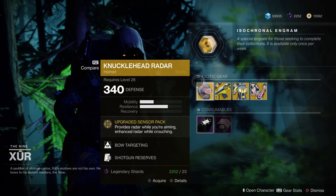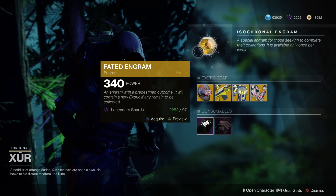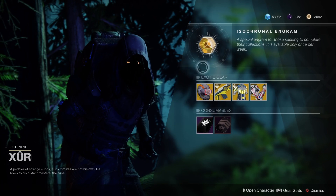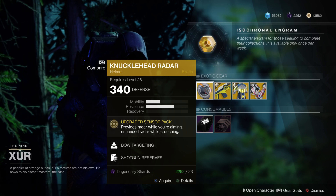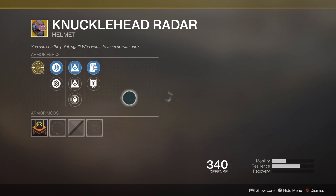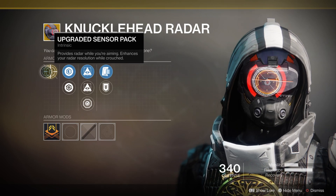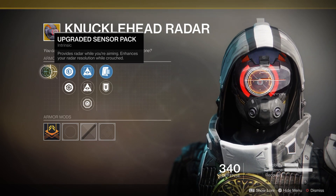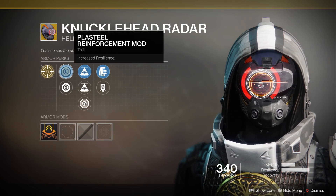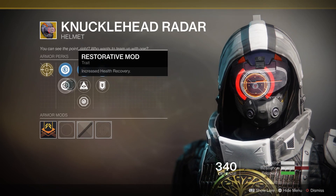Starting off, he's got the Faded Ingram, so if you're on Xbox, the Borealis is now available through your Faded Ingram — go get it. Next is Knucklehead Radar. It upgrades your sensor pack so that while aiming down sights, it enhances your radar resolution while crouched — like having the Midas perk. It also has a reinforcement mod and restoration mod for recovery and resilience.